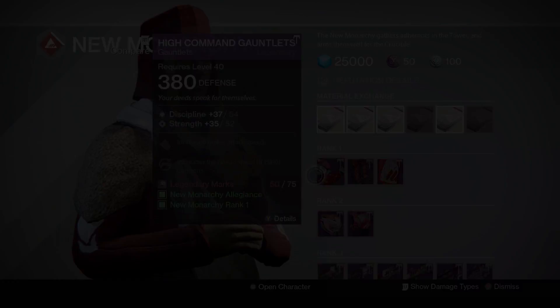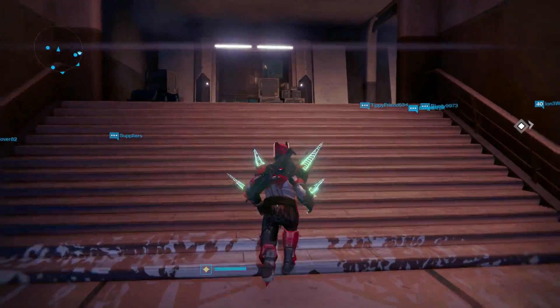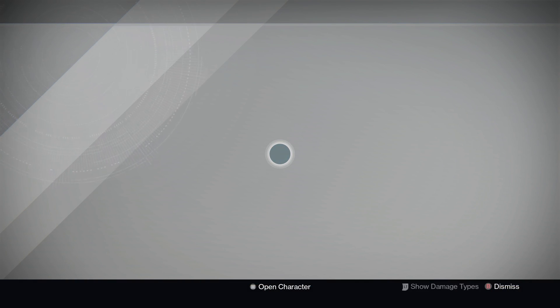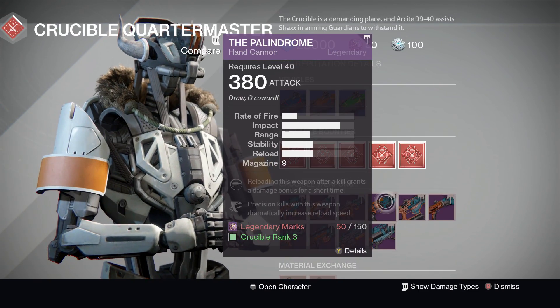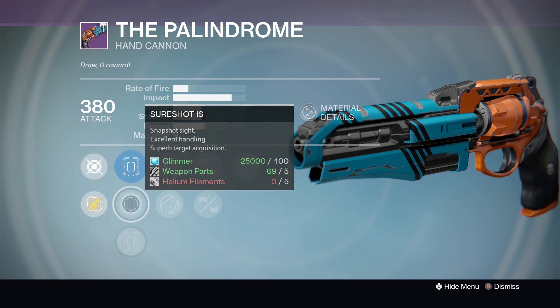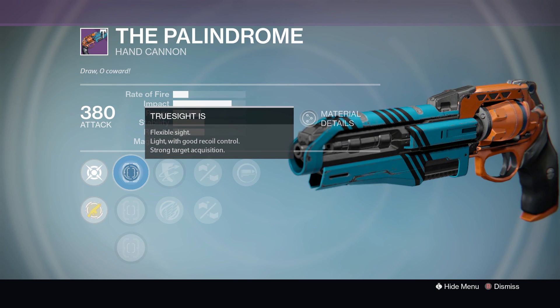Next up we have the Crucible Vendor who's got another great rolled PvP weapon. Here we are at the Crucible weapon quartermaster, and as you can see I'm going to go straight to the Palindrome. Again this week it has another god roll — it has two sights: Ambush and Sheer Shot. Between those two I'd go with Sheer Shot all the way. Yes, you lose stability, but the target acquisition is so much better on it.